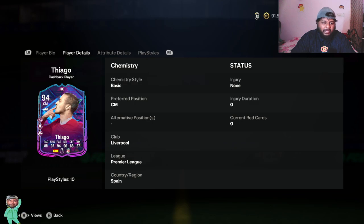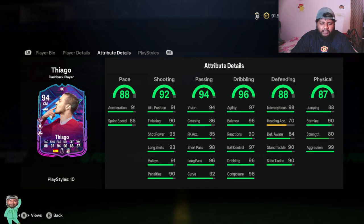As you know, Liverpool legend — he also played for Bayern Munich if I'm not wrong. Looking at the stats: he has 88 pace, which I think is a bit low — I feel he should have got at least 90 or 91. He has 92 shooting, 94 passing, 96 dribbling, 88 defense — really nice — with 90 stand tackle, 90 slide tackle, and 98 interceptions.